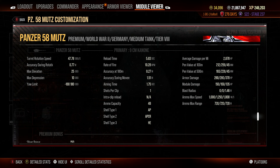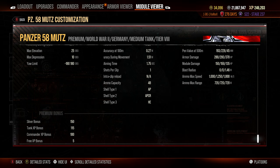Shell velocity is 1000 on standard with 1250 on APCR. Your premium bonus gives you 150 on your silver bonus and 115 on tank XP. Like most tier 8s, it's good for silver making. Now let's look at the armor stats as well.